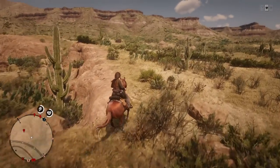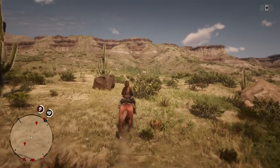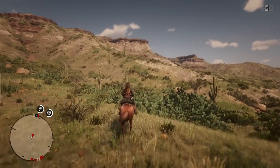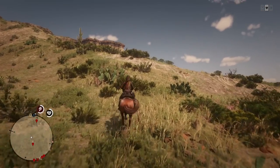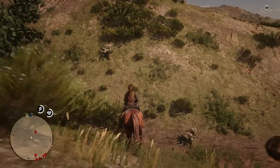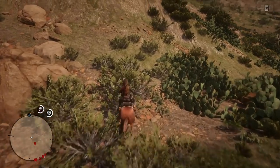We're going to veer off the train track just a little bit to the right as soon as it bends. You're going to want to be really careful in this entire area because it is extremely bushy and rocky, and for no apparent reason your horse will just run over anything and you'll randomly fall off. I should tell you what we're going to be hunting here — it's a cougar spot.